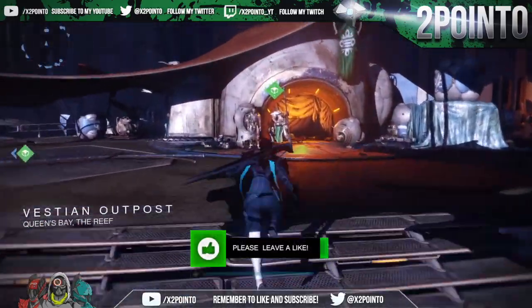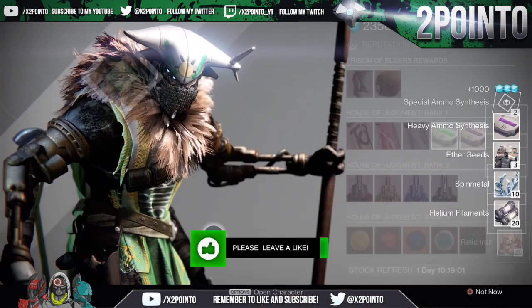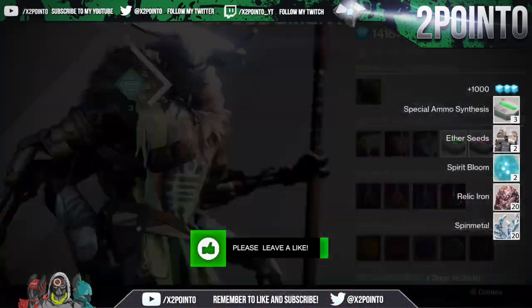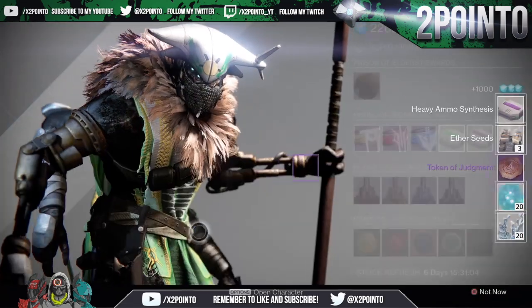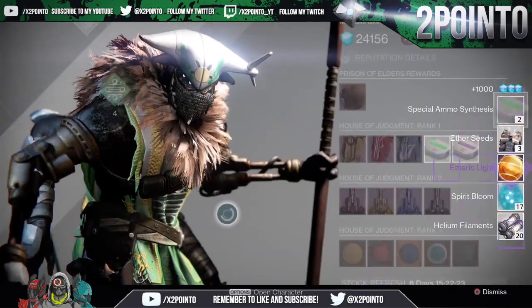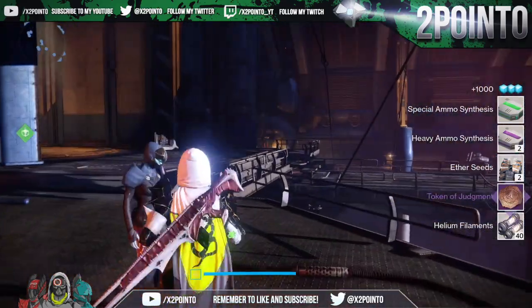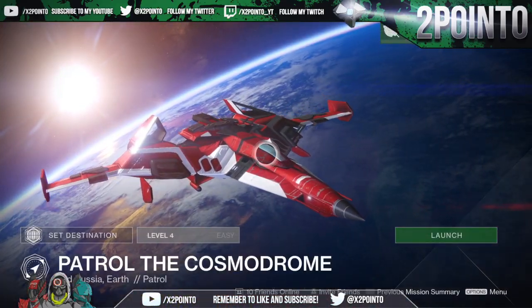The first method I have for you can get you 3,000 glimmer by hardly doing anything at all. Simply go to Variks in the Reef social space every week — each reset, that's Tuesdays — and he will have a package for you which will always contain 1,000 glimmer. If you have three characters you'll be able to get three packages every single week for the easiest 3,000 glimmer you could possibly earn. You do need to be at least rank 2 with House of Judgment, but that doesn't take too long to achieve.